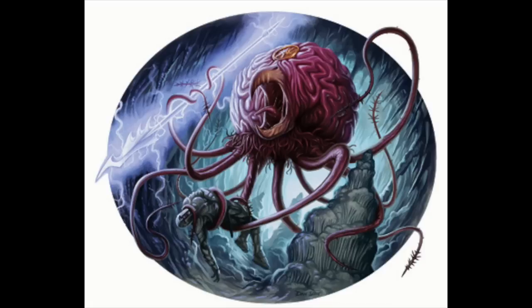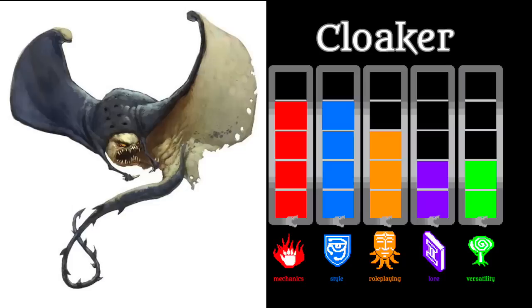A final interesting note is that Grells can absorb lightning, and their lore states that they have an innate ability to manipulate electricity. I would very much love to see a Grell variant that can actually make some kind of lightning attack on its own. At the top of C-tier, and at the top of cavern ceilings, is the Cloaker.